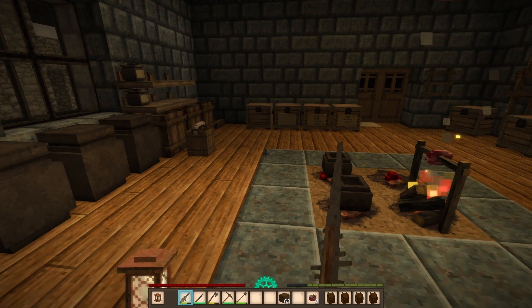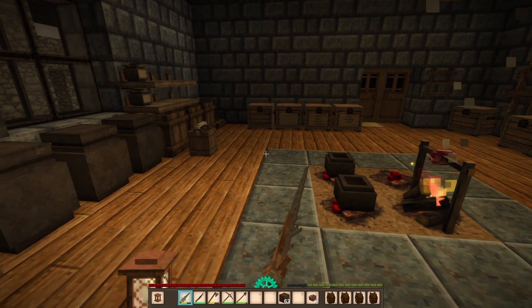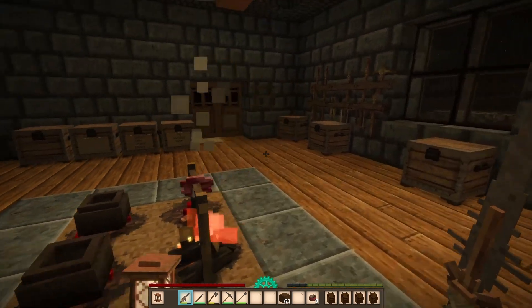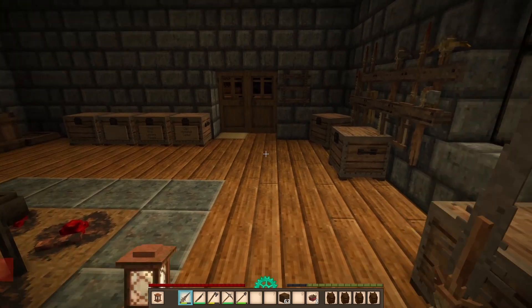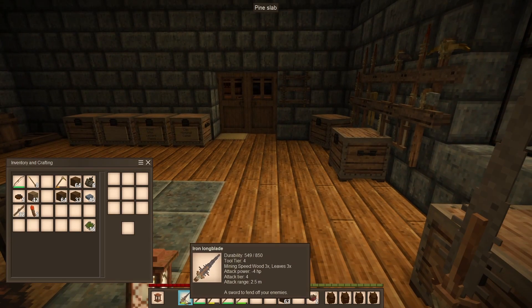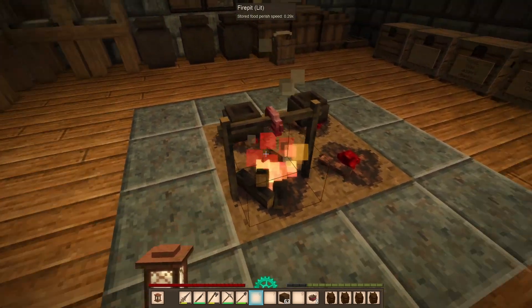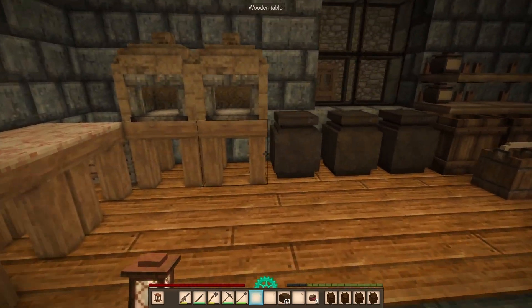They changed swords — swords now have an animation. You can no longer swing with them endlessly; it's now a concerted effort to swing with a sword, you can't just keep spamming attack anymore. Which kind of means I want to get myself a shield.